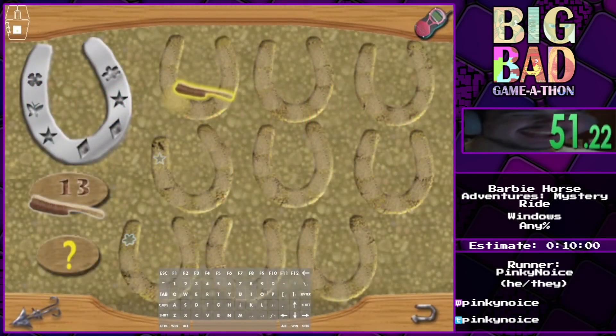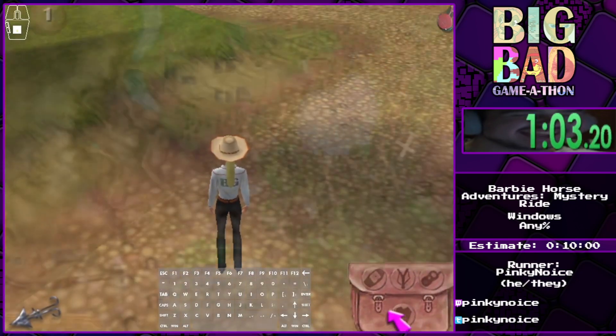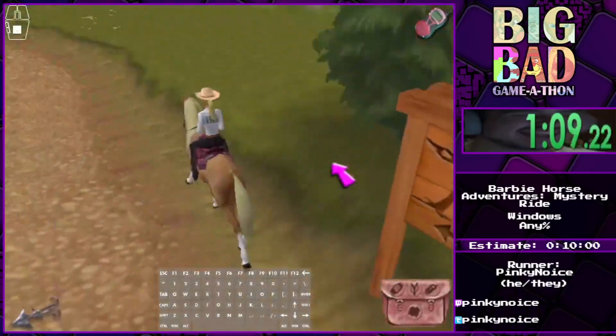Now we get a first mini-game because we dug up a horseshoe — we need to match it with the horseshoe on the top left. We get a little indicator, I'm going to use the question mark and exit the game, so we skip like a seven-second fade-out cutscene. We're gonna warp out and warp back into the forest, then go behind ourselves because we get sent to a different section.